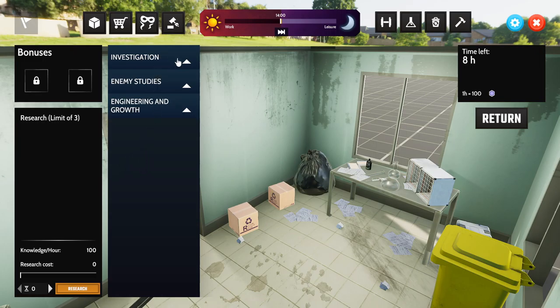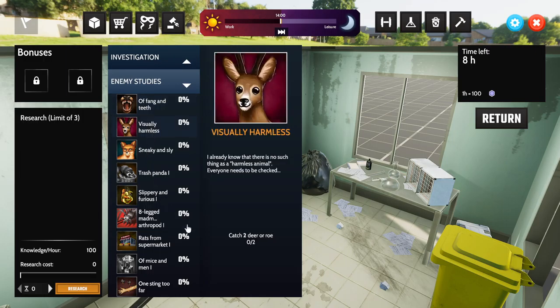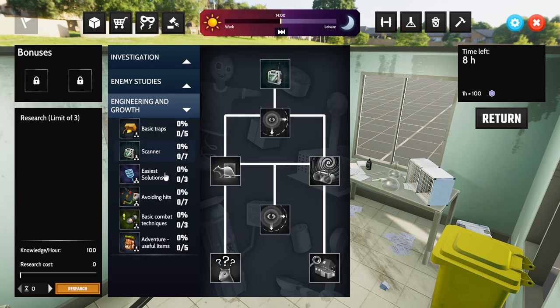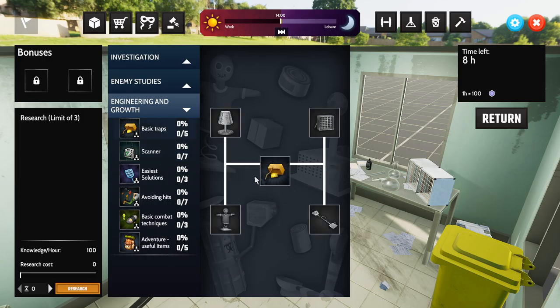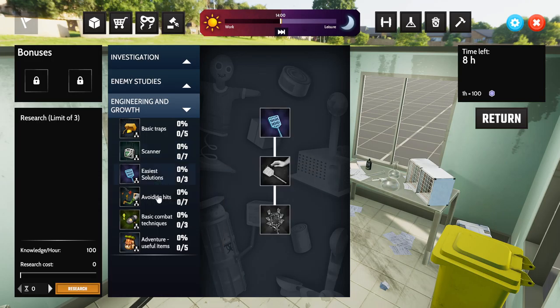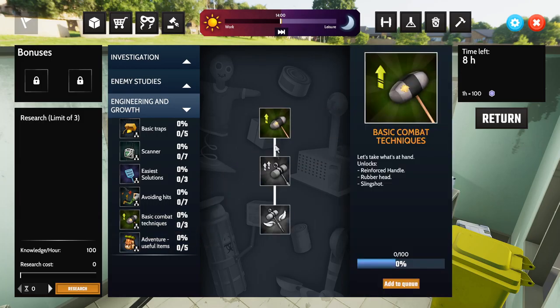In the lab I can spend time learning things about enemies and how to get stuff off them. I can improve abilities — traps, scanner, avoiding hits, combat techniques. That's one we're going to need, as you'll see.